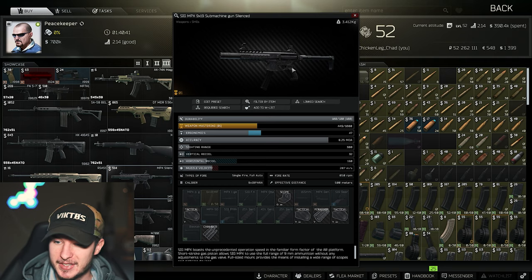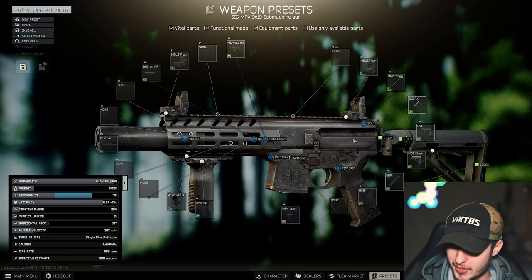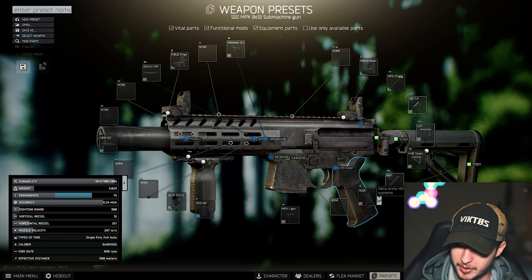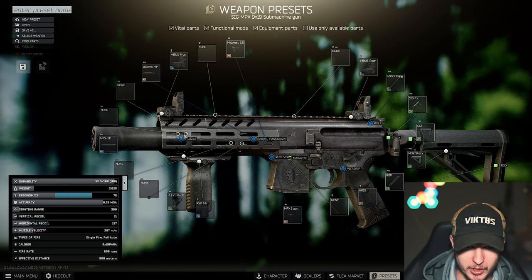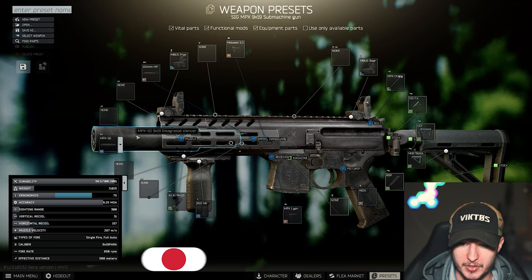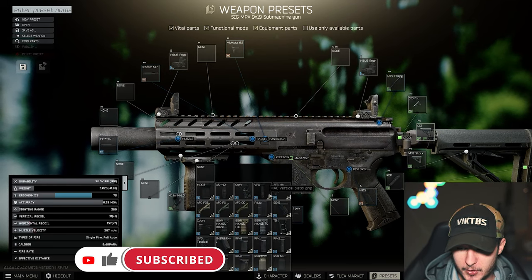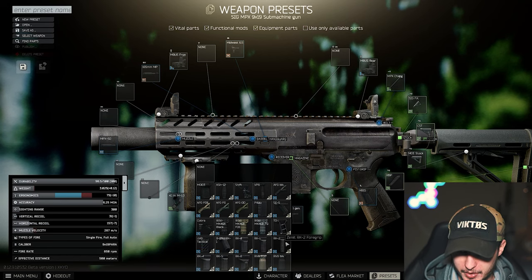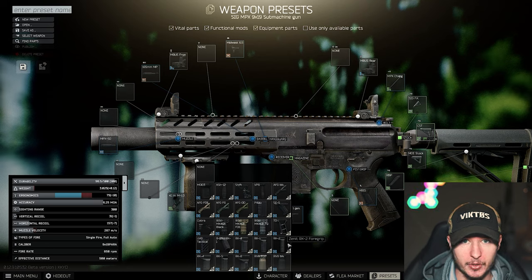The MOE stock is pretty cheap and one of the best stocks in the game. Don't forget the rubber butt pad, and you can put a Hera Arms grip on it for a little more ergonomics. On the rear side you don't need to change anything in terms of the barrel because it has a built-in integrated suppressor, which is very good. If you mount the best grip in the game like the RK2, you'd lose 10 ergonomics and only gain one recoil reduction.